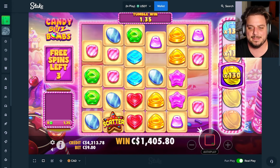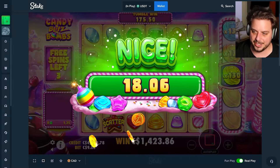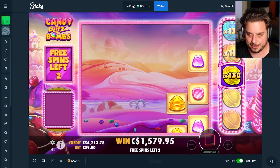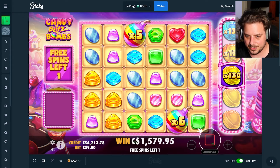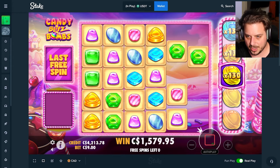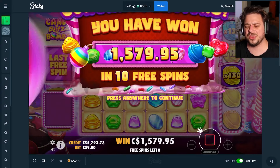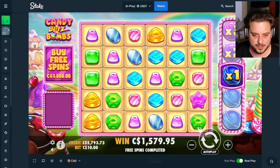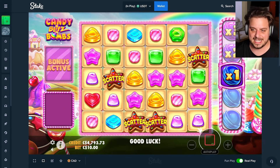I might revisit this again when it comes time for New Slot Saturdays, but I just had to make a little preview of what is out there on Stake, Stake US, and StanGG. Three spins remain — 130x right on the side waiting to get ripped. No blues — can we get one hit on the 130? We can't. 1,500 back on the 900 buy. You'd think you'd get more when you have a triple-digit multiplier on the side, but you do need a lot of things to happen.